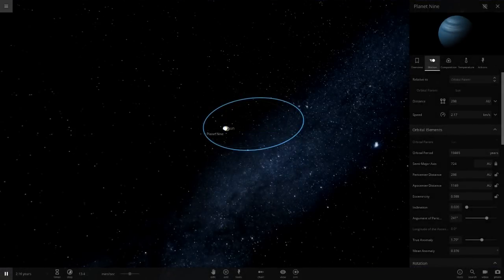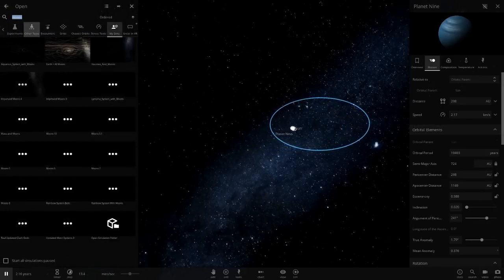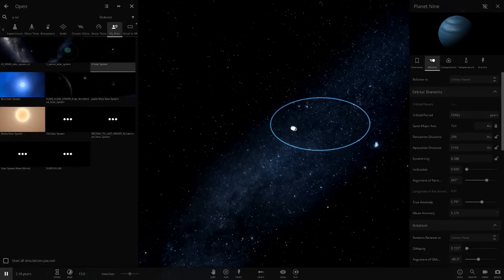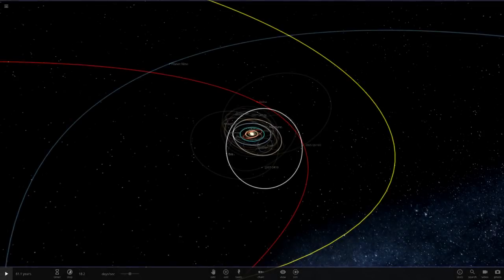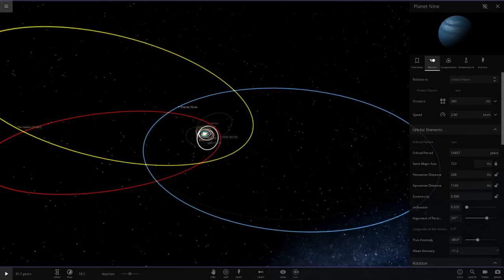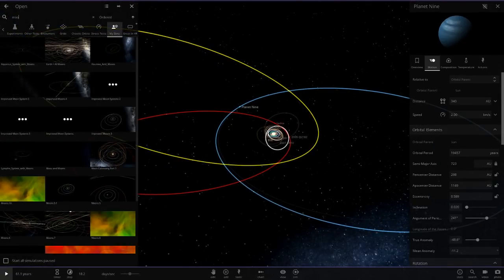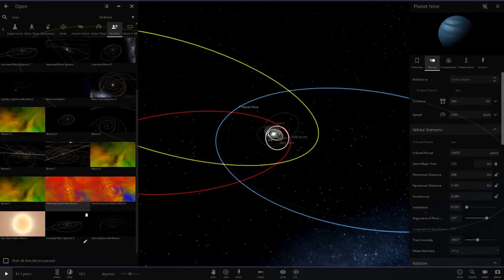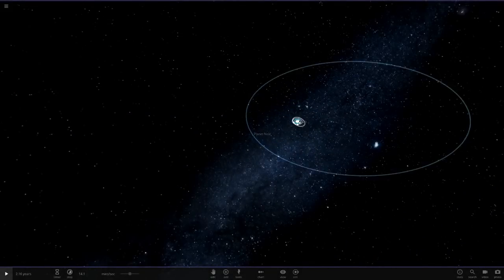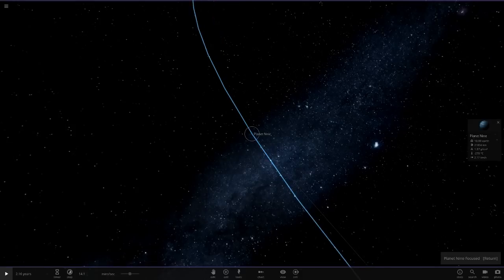I'm going to do a final check on my normal solar system — it says 19,000. Going to my normal solar system here, there's Planet 9, and it's way less laggy in there. Okay, 19 — perfect. It's just so far away it's a little confusing seeing it near Sedna, but Planet 9's all good. Now let's go back in — it's taking a while to load this crazy simulation. Let's zoom back in on Planet 9 and begin.